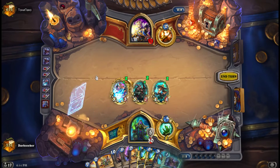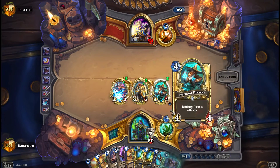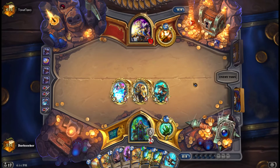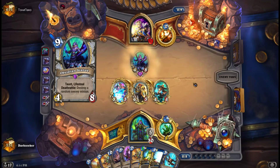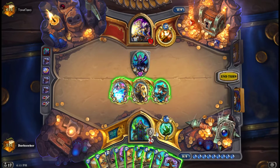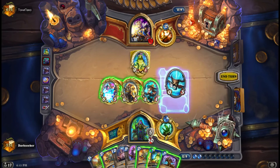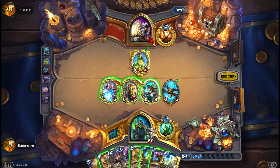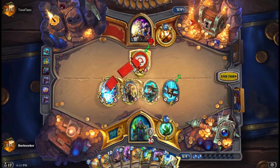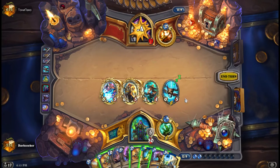That's not bad, and we'll use the coin. Should I have evolved the 3/7 or should I have evolved Electra? But we now finally get a target for Hex, and he's nearly dead.